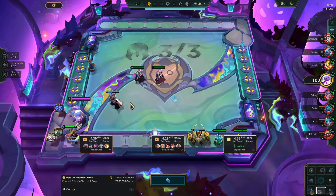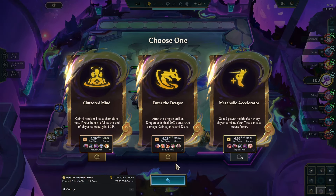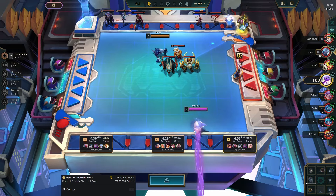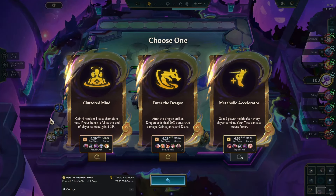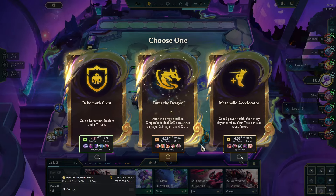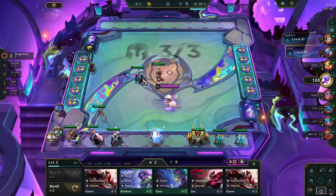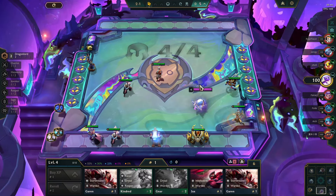I have a 2-star Kha'Zix and Thresh, and 2 Behemoth. Ascension is just not really that good. Enter the Dragon is good if you want to play the Diana-Janna comp. I could try it, but I don't have the items for it — or maybe I do. Actually, I might give this a try.